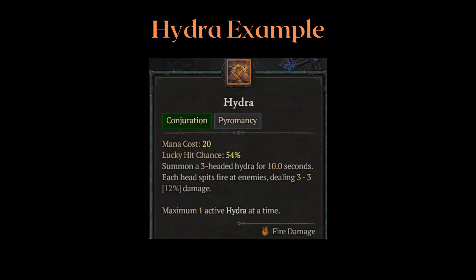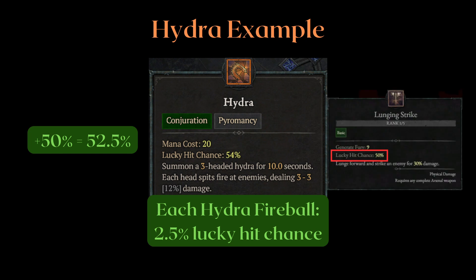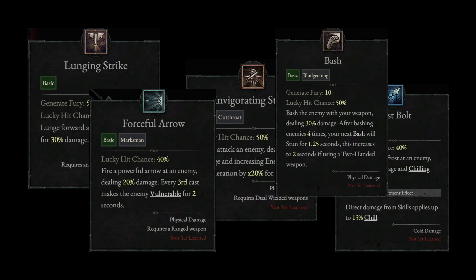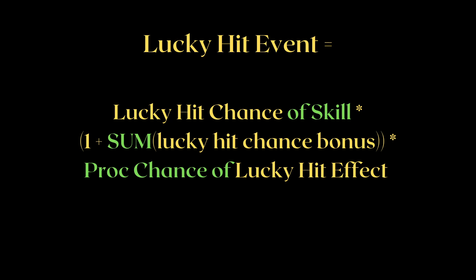Hydra from an in-game screenshot has 54% LHC. Each fireball that the Hydra spews actually has a 2.5% LHC. Now if LHC was additive instead of multiplicative, each Hydra fireball would have 52.5% LHC, which would make skills like Lunging Strike with a base 50% LHC a joke in comparison to Hydra — that can crap out 30 fireballs at 52.5% LHC each without the 4-headed upgrade. LHC bonuses from talent trees and gear are summed up and multiplied towards your skill LHC.